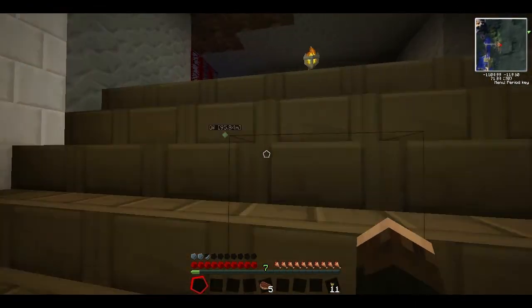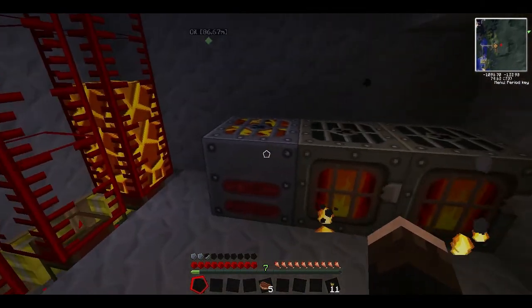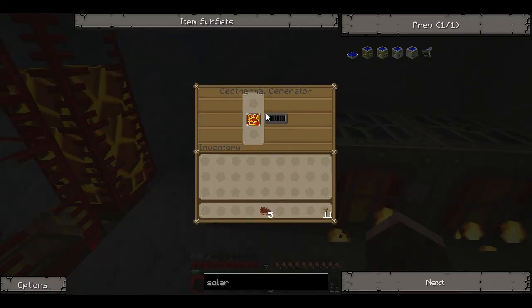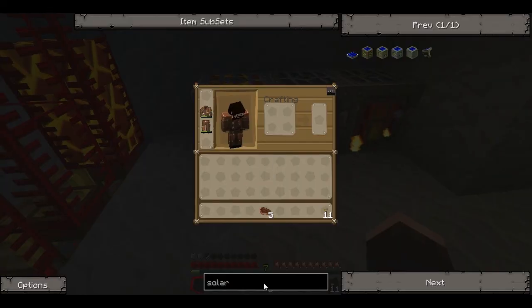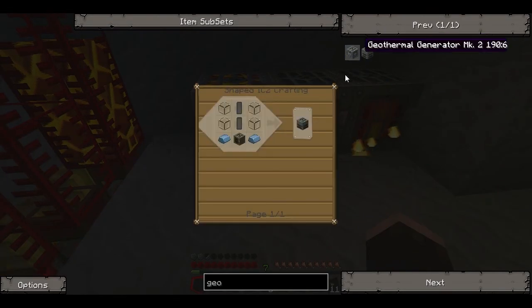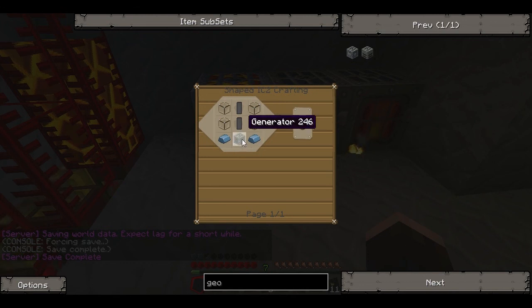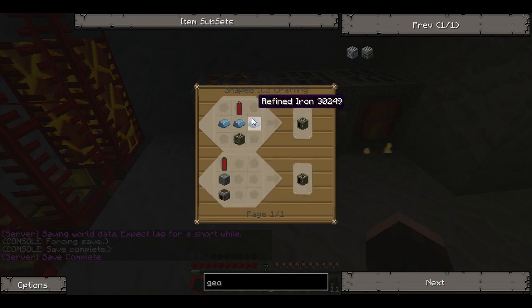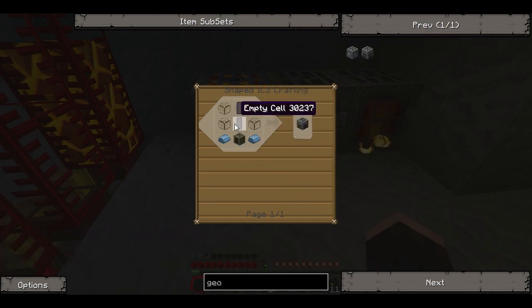One of the big things I did is I started a new form of power. These are the two generators that were down there before, but this right here is a geothermal generator, which uses the power of lava. To make a geothermal generator, you get empty cells — which is just four tin in a row — glass, refined iron, and a generator. We all know how to make generators because they take a lot of iron, batteries, and an iron furnace. So that's how you make the geothermal generator.